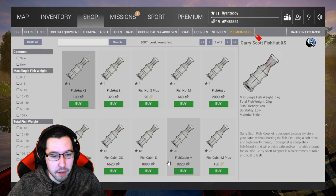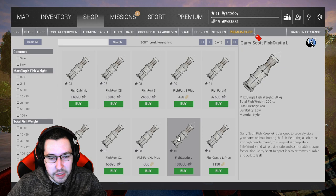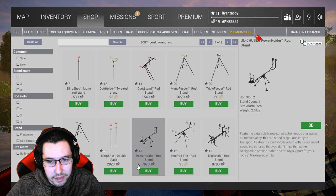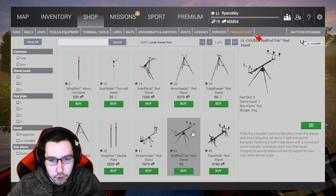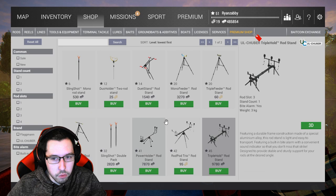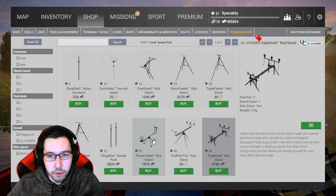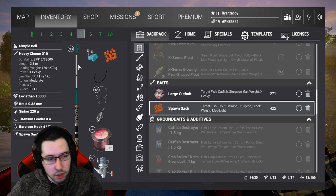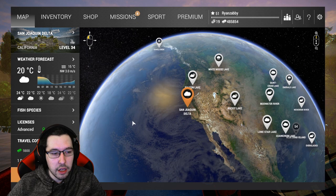Buy the biggest keep net you can possibly grab — whatever one it is. If you have a DLC one, even better. You should be able to grab the 200 kilogram one, which is about 400 pounds. Grab whatever rod holder you can afford. You'll probably want one with a bite alarm. If you have enough bait coins, go for the trio. The more rods you've got, the better. So buy one, two, three, or four depending on your rod setup — use as many as you can, because you're going to want to do this as quickly as possible.